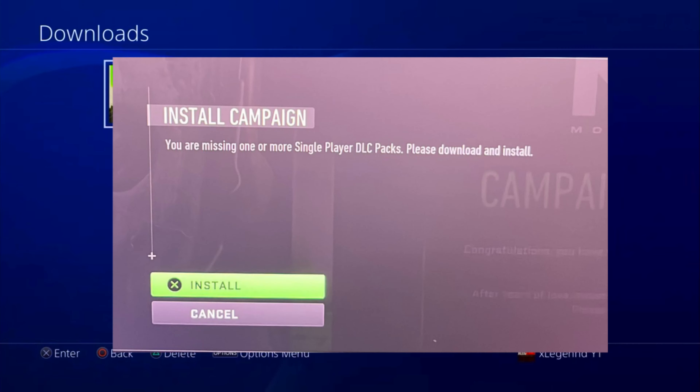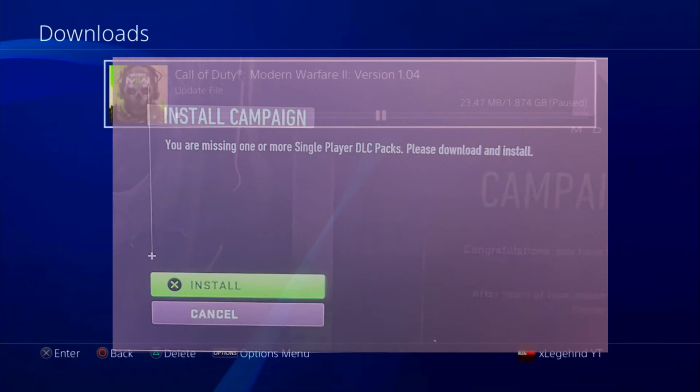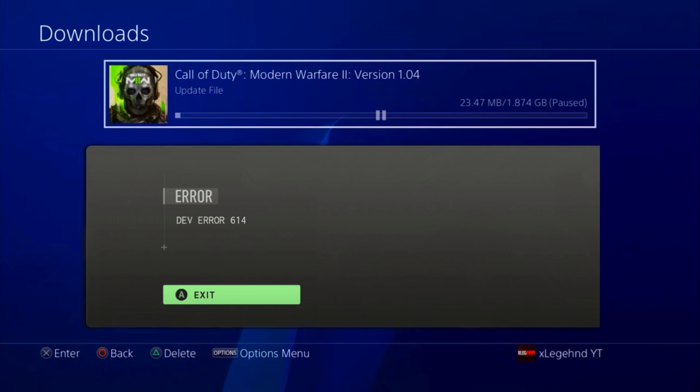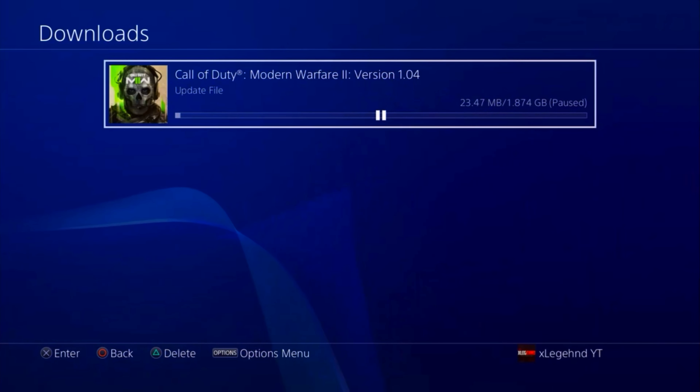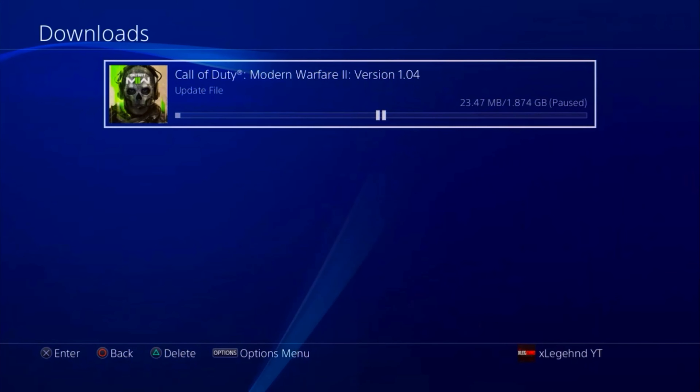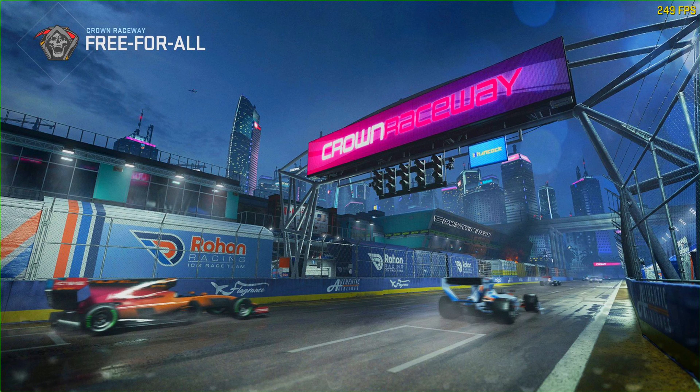I hope update 1.04 actually fixes all the problems you guys have been having with campaign not working after installing update 1.03. I've been hearing a lot of complaints about dev errors, and there are a bunch of things going on behind closed doors with Modern Warfare 2. On PlayStation, if you can't access the campaign, hit yes on the new error, click the settings button, go to the settings tab, access any setting or subcategory, press circle to back out, and you should see the campaign screen again.